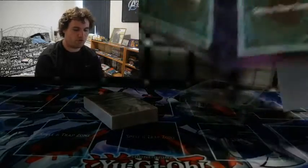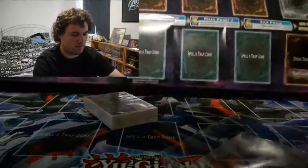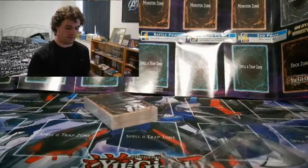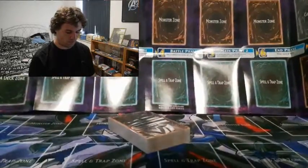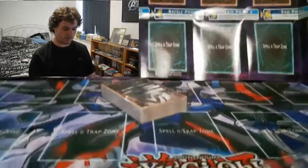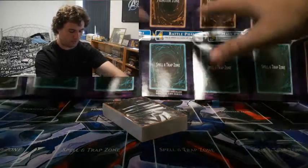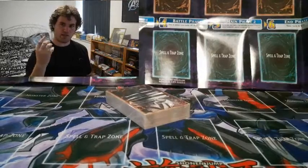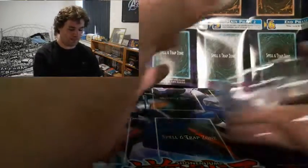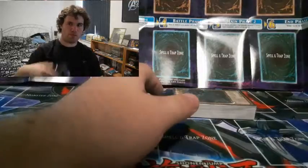It's a purple version of Yugi's mat. There we are - purple, a favourite colour. Because this is old-fashioned, this deck was made before Pendulums and before Links, so we don't have Pendulum Zones on the sides and we don't have the Extra Monster Zones either. We usually store decks in the mat, but we don't need it anymore.